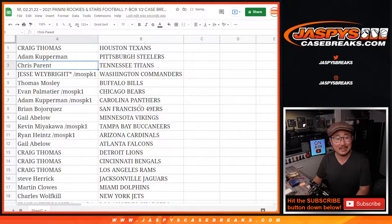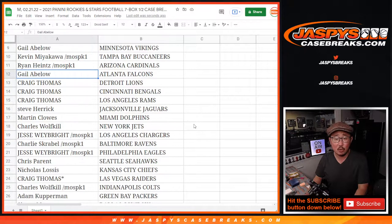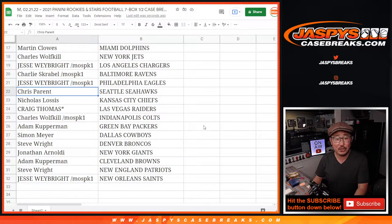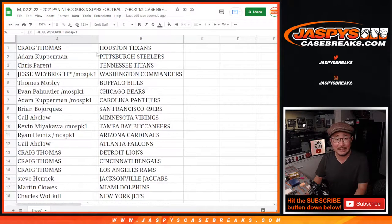Craig with the Texans, Adam with the Steelers, Chris with the Titans, Jesse with Washington, Thomas with Buffalo, Evan with Chicago, Adam with Carolina, Brian with the Niners, Gale with the Vikings, Kevin with the Buccaneers, Ryan with the Cardinals, Gale with the Falcons, Craig with the Lions, Bengals, and Rams, Steve with the Jaguars, Martin with the Dolphins, Charles with the Jets, Jesse with the Chargers, Charlie with the Ravens, Jesse with the Eagles, Chris with the Seahawks, Nick with the Chiefs, Craig with the Raiders, Charles with the Colts, Adam with the Packers, Simon with the Broncos, Simon with the Cowboys, Steve with the Broncos, Jonathan with the Giants, Adam with the Browns, Steve with the Patriots, and Jesse with the New Orleans Saints.